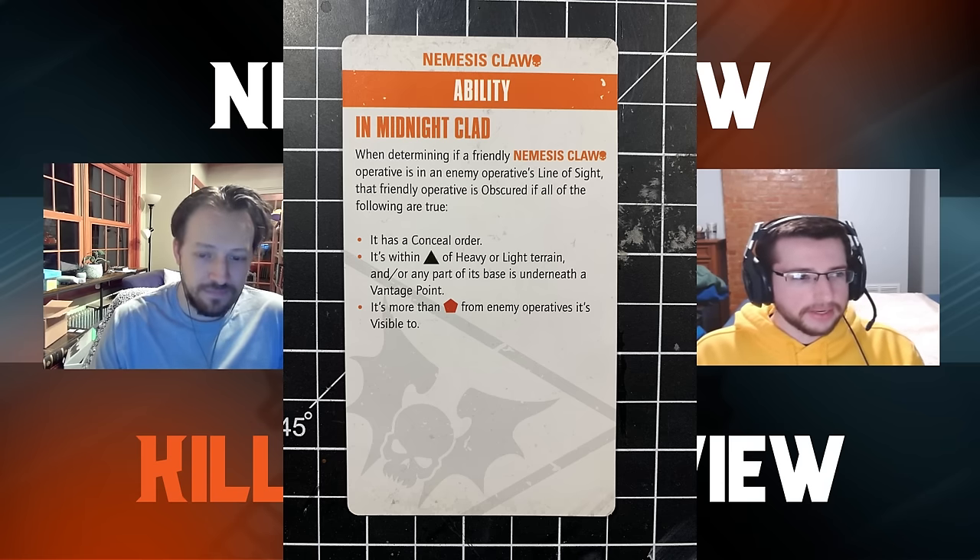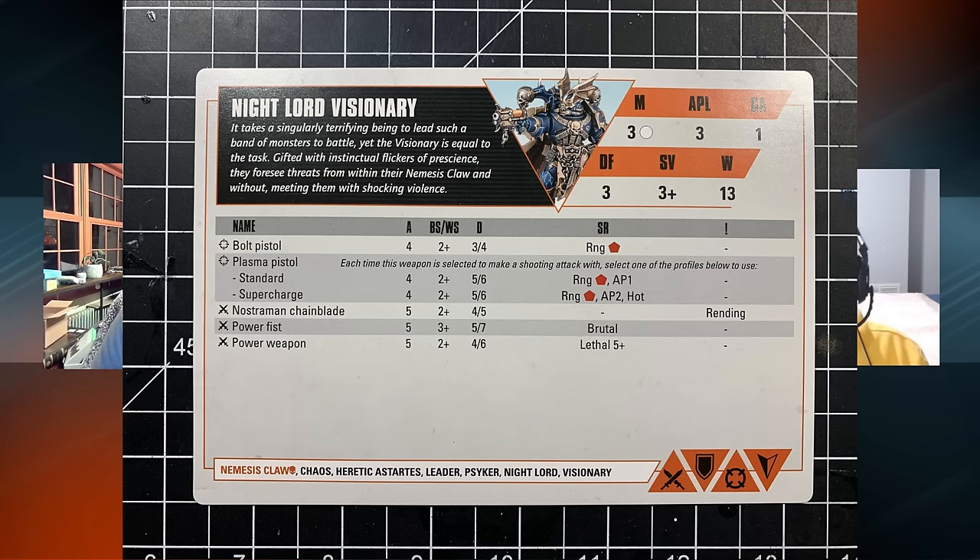Starting with the Nightlord Visionary: three-up save, 13 wounds. We'll focus on the Plasma Pistol loadout — it's the same as any other amazing Plasma Pistol, hitting on twos: four attacks, AP one, or supercharged to AP two with hot. We love that. The Nostromen Chainblade is five attacks on twos, damage four/five with rending — pretty good. Usually you have to give up a good melee weapon for the Plasma Pistol, but that is a good melee weapon. You want a Plasma Pistol that hits on twos. That's just amazing.